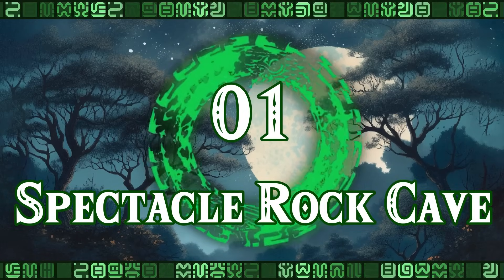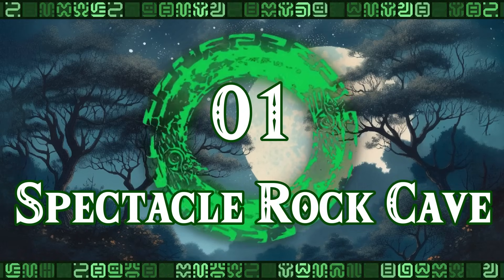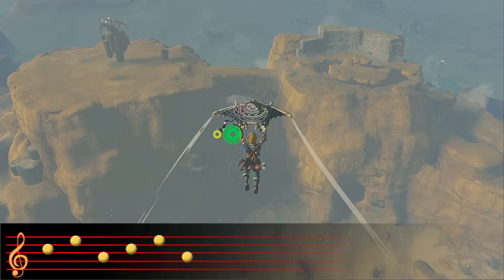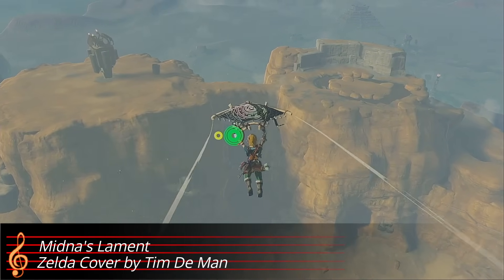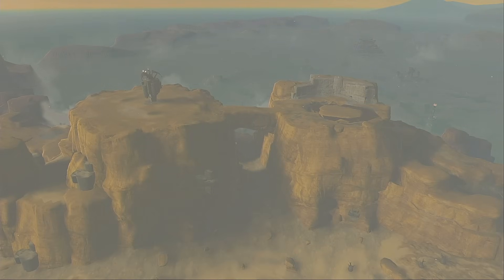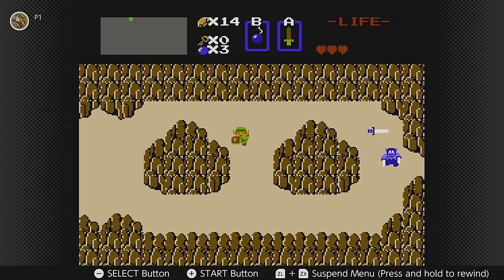Number 1: The Spectacle Rock Cave. I've decided to start things off with two classic Zelda references in the game. The first one is Spectacle Rock. It appears time and time again, dating back all the way to the first game. There it was the entrance to Level 9, Ganon's Lair.